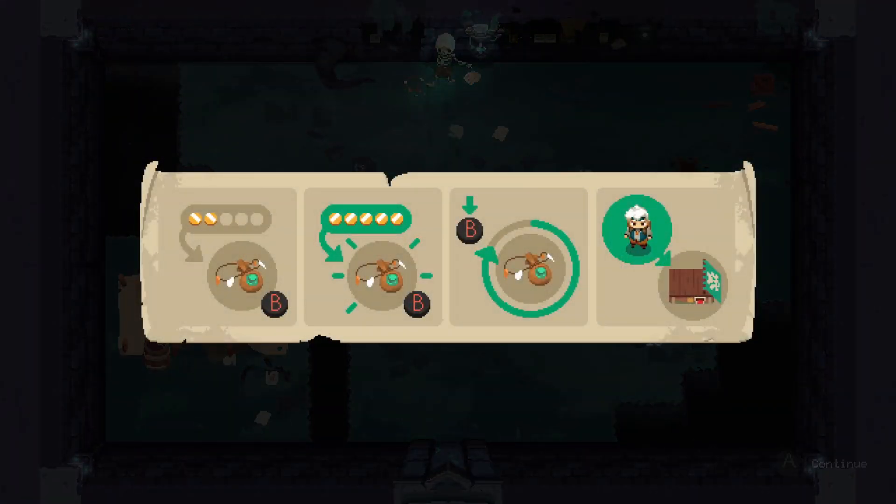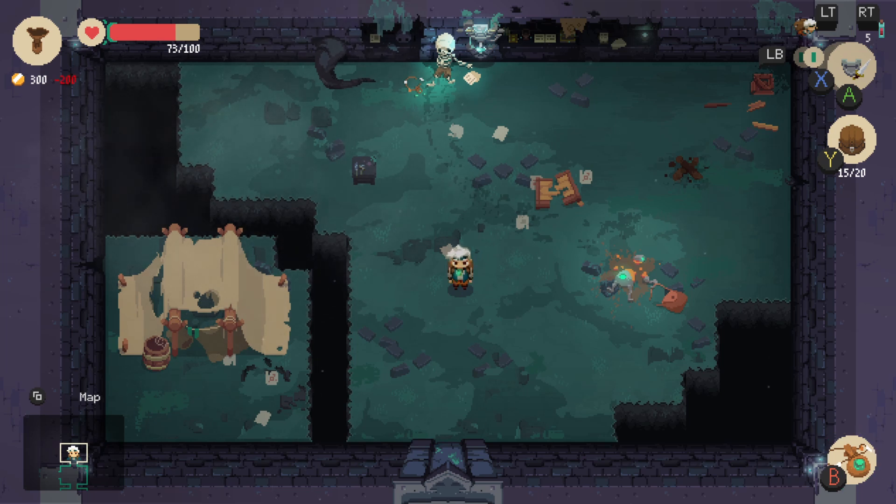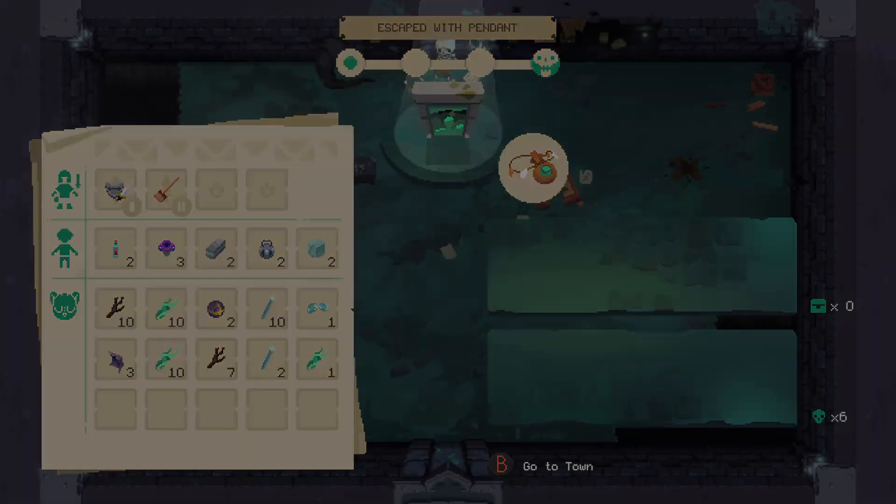This tutorial shows you how the pendant works — you put gold into the pendant and then you can teleport home at any time as long as you have gold. I believe it costs 200 gold and I have 300, so if I press and hold B I can use my pendant to get home. On the left you have weapons, armor, and equipped rings, then personal items, then backpack items. It says I escaped with the pendant — and I killed six monsters with no chests — giving you a little detail of what you did in the dungeon, which I like.